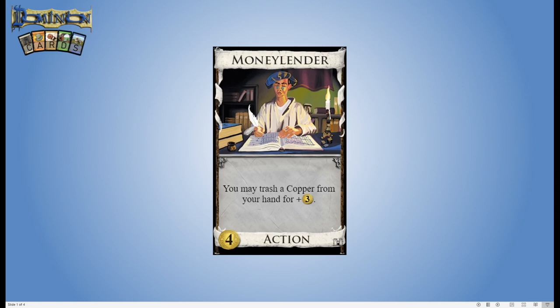Hey everybody and welcome to Dominion Cards. This is a video series where we take a strategic in-depth look at various cards from the board game Dominion. Today we're looking at Money Lender. This is a four cost action card from the base game and it says you may trash a copper from your hand for three coins.